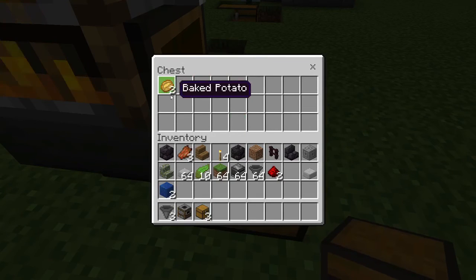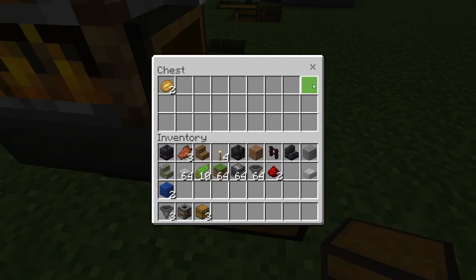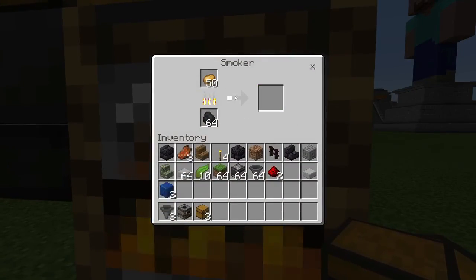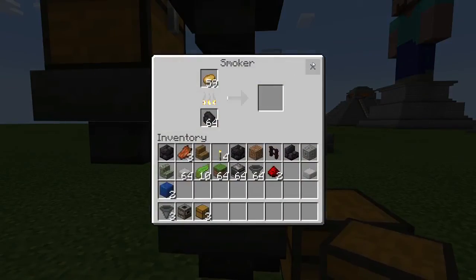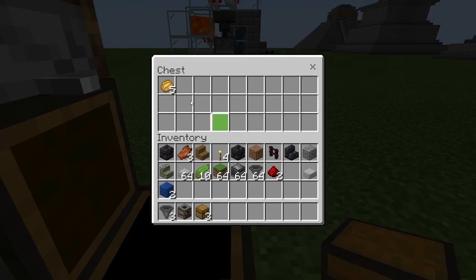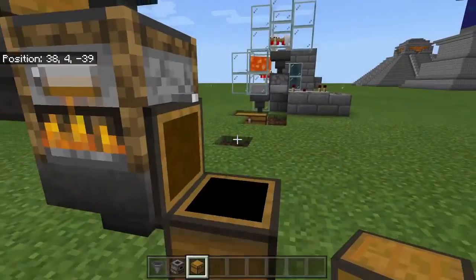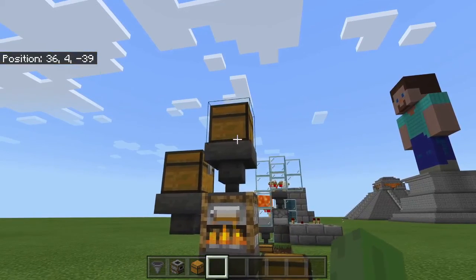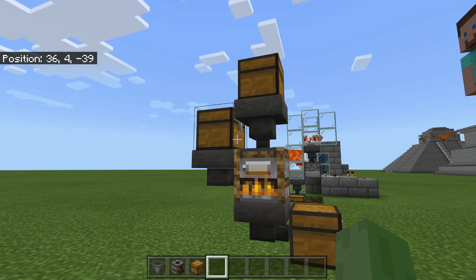The potatoes come in, start smelting, and go through this hopper into the bottom chest. Once the bottom chest fills up — and it might take a while — they can't come through because it's clogged. You can then start taking them out and getting XP. The reason you shouldn't take them out early is that it collects the XP and charges the smoker when you take it out.